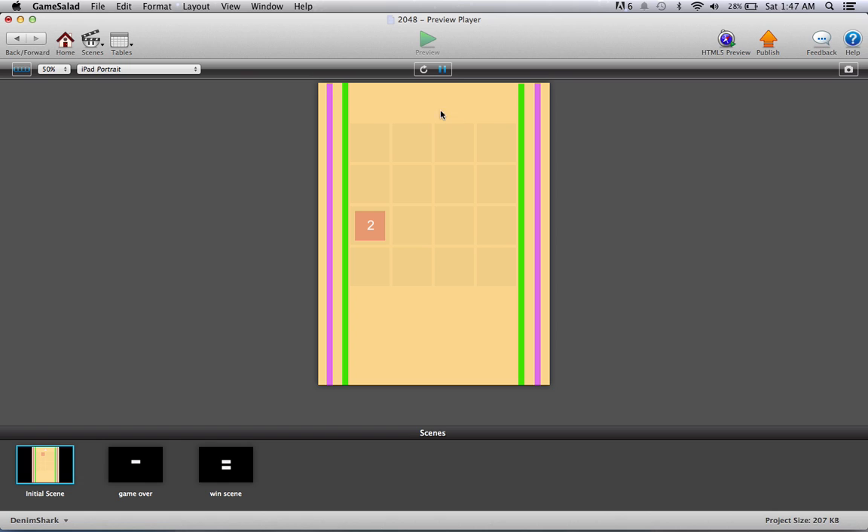First I'll show you what it looks like. A tile randomly spawns somewhere. Swiping to the right, everything moves over to the right. Swiping down, swiping to the left, swiping up, and so forth. As you can see, everything combines.